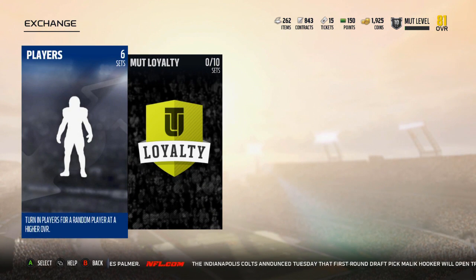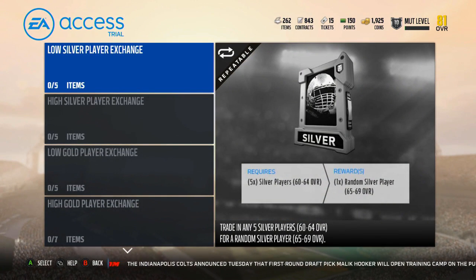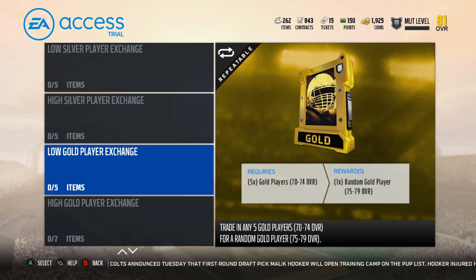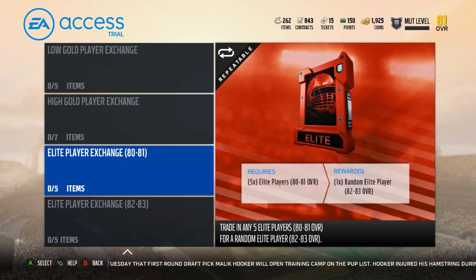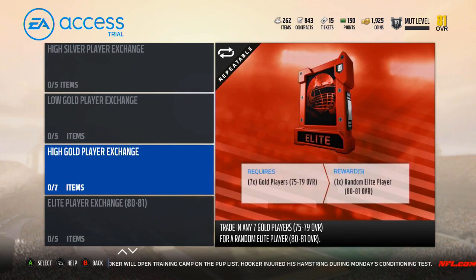So we'll start with the exchange. You turn in players for a random player at a higher overall. Low silver exchange is just five for the next one up. High silver exchange: you exchange high silvers for a low gold. Low golds, you exchange for high gold, or high golds for a low elite. Then you exchange low elites for medium elites, and medium elites for higher end elites.